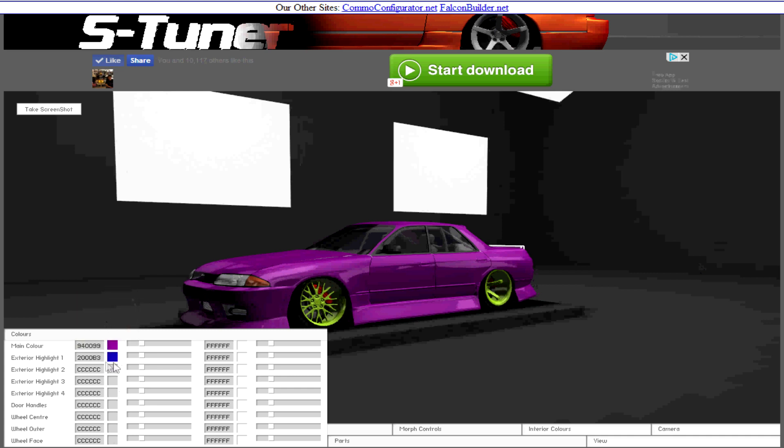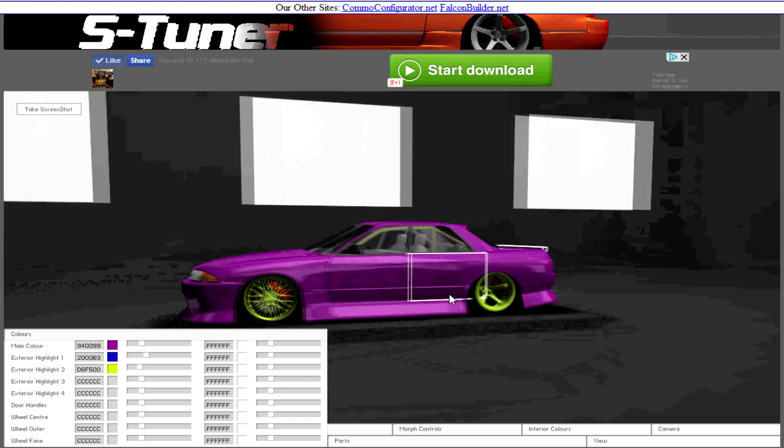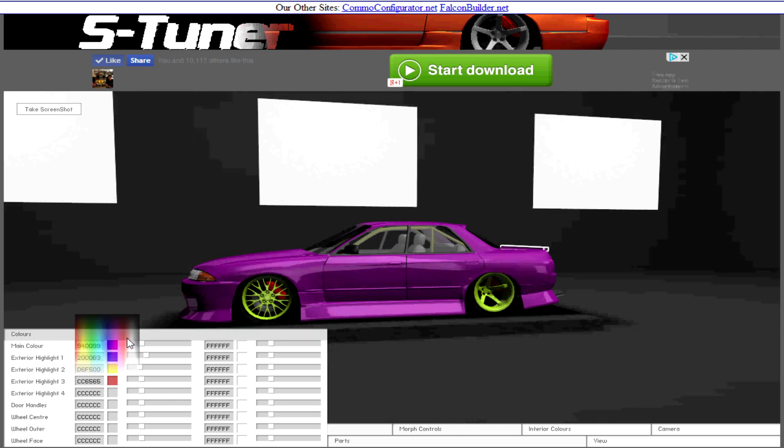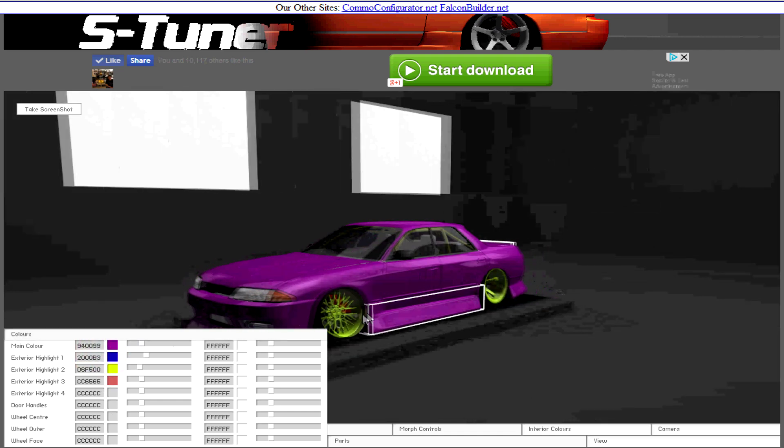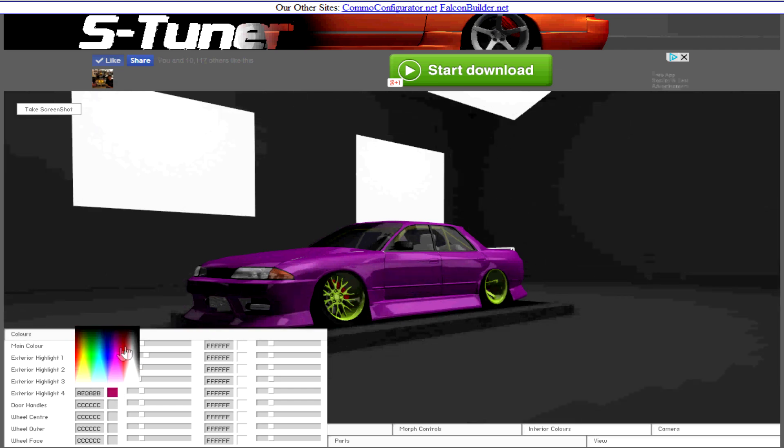I got told that one of these is for the roll cage. Ah, there we go — that's the roll cage right there. Because I was trying to paint the roll cage earlier in one of the earlier episodes and I couldn't figure out how to do it. There we go, we've now painted the roll cage to match the wheels. What do these other highlights do? Nothing really that I can see. And highlight number four — yeah, I have no idea.